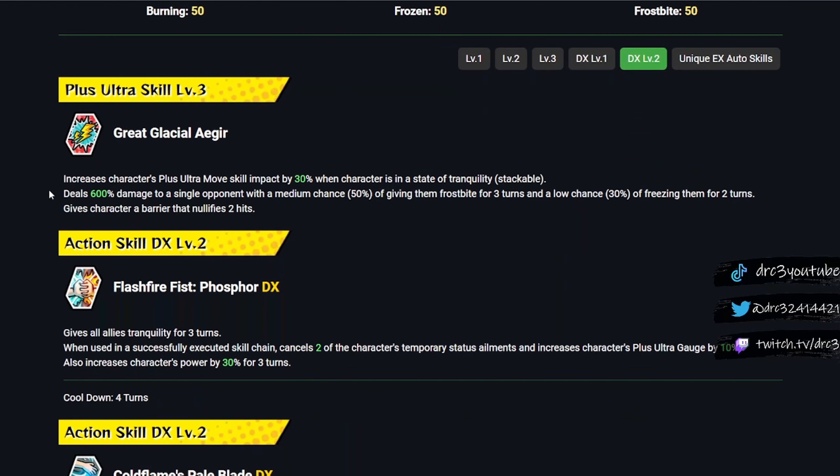First off, he is a general pool character. Keep that in mind. His Plus Ultra move is called A Great Glacial Iger. It increases his Plus Ultra move skill impact by 30% when he is in a state of tranquility, and this is stackable. So every time he Plus Ultras, he's going to be increasing his skill impact by 30% for his Plus Ultra move. That's decent — basically as the battle goes on, he'll get stronger and stronger for his Plus Ultra turns.